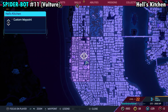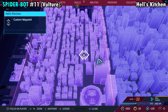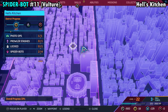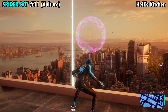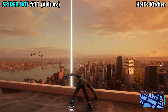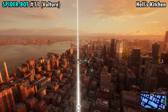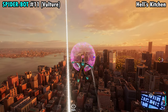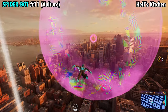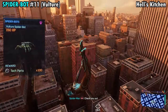Number 11 is going to be found in the middle of Hell's Kitchen, hovering above where we have our markers. Go ahead and place a marker down around these buildings, then come over to this really tall building to the southeast. Once you're up here, pretty much at eye level right in front of you is going to be the Spider-Bot. Charge jump up to get some height, glide your way to the bot, hit triangle to grab him, and you'll get Spider-Bot number 11.